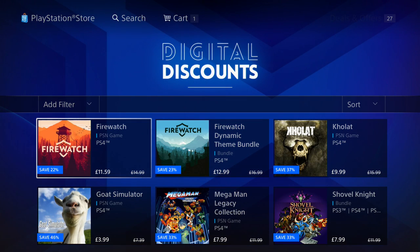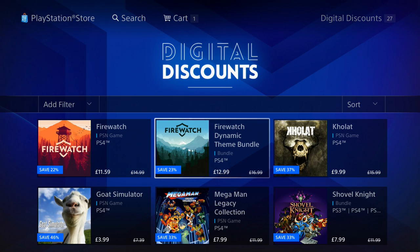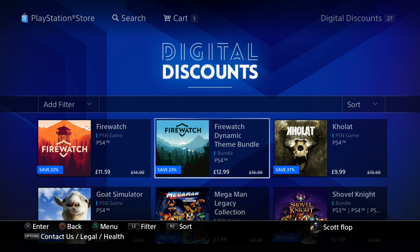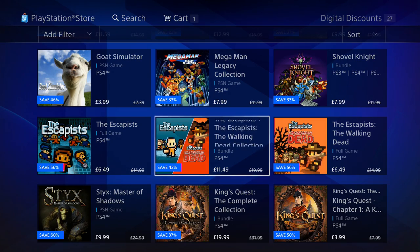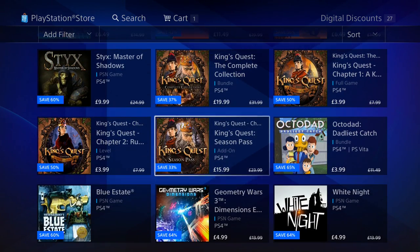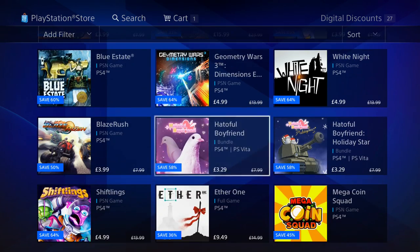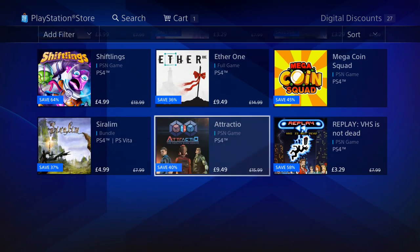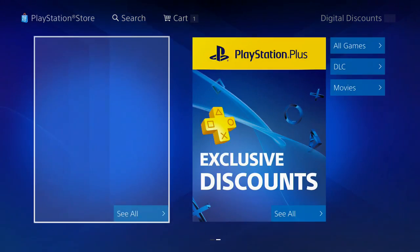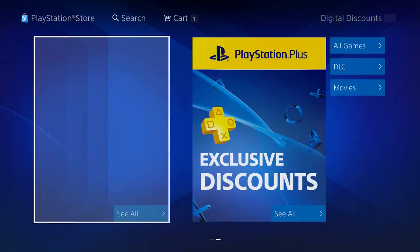Let's check out the digital discounts of the week. We got Firewatch for $11.49, and the bundle with a theme is also available — pretty cool. The Escapists is on sale as well. They have a lot more sales — they have the spring savings, then the digital discounts, and then the PlayStation Plus discounts. These are the digital discounts.